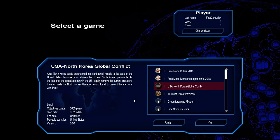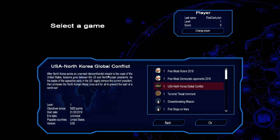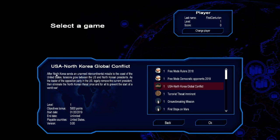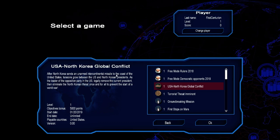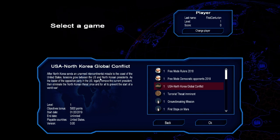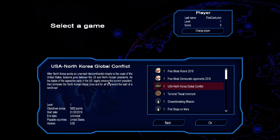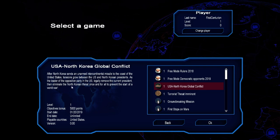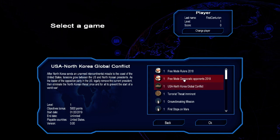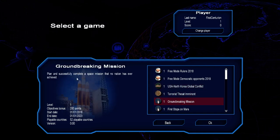This one's also new: US-North Korean global conflict. There's been a lot of that in the news lately. After North Korea sends an unarmed intercontinental ballistic missile toward the coast of the United States, tensions grow between the US and Korean presidents. As the leader of the opposition party in the US, legally remove the current president, then eliminate the North Korean threat once and for all to prevent the start of World War — wow, that's a unique scenario.